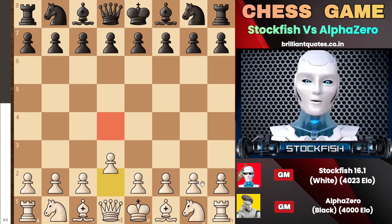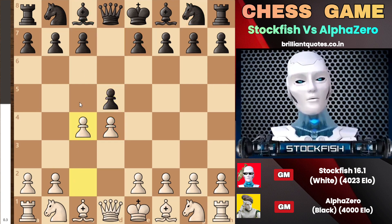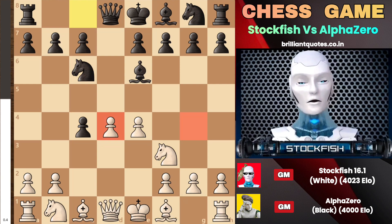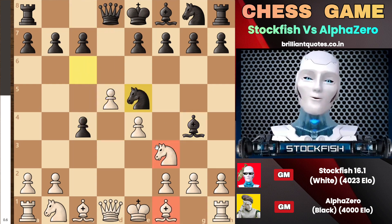I started the game with d4, AlphaZero played d5, and we have c4. AlphaZero can go with Bf5, Nf6, or some other casual-looking moves, but instead it decided to accept my queen's gambit. I played e4, and after Nc6 and Nf3 we have Bg4, putting pressure on the knight and the d4 pawn. AlphaZero is doing well, so I pushed my pawn and we have Ne5 to increase the pressure.